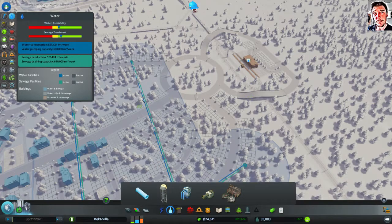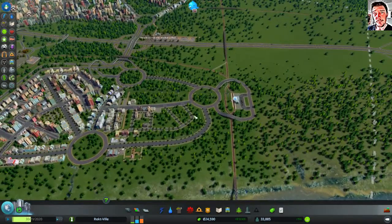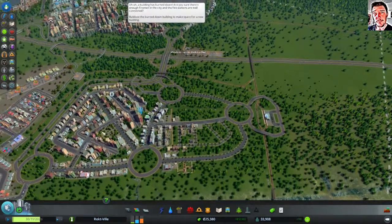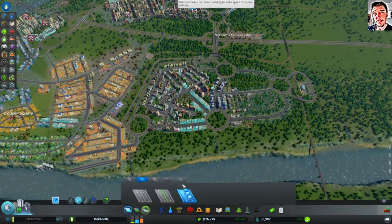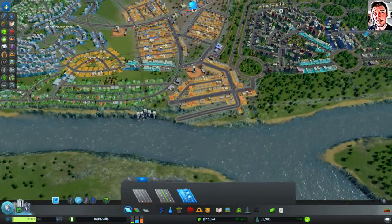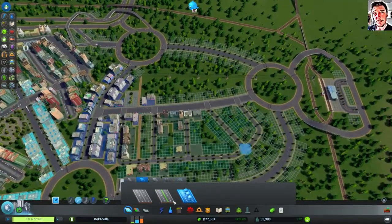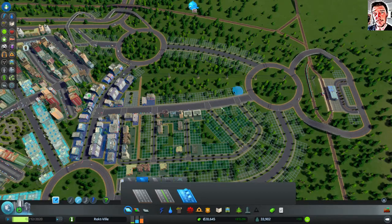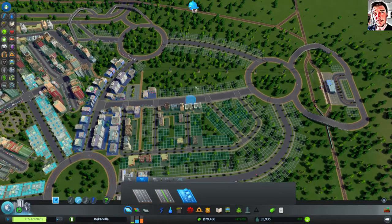Let's give them some power and some water. Like that. And hopefully this will increase the land value — well, increase the demand for some zones. This area should be okay for offices, I think.